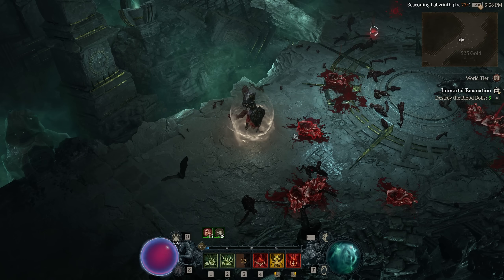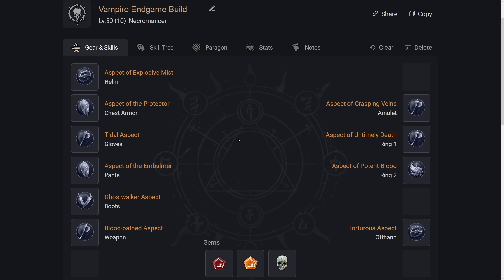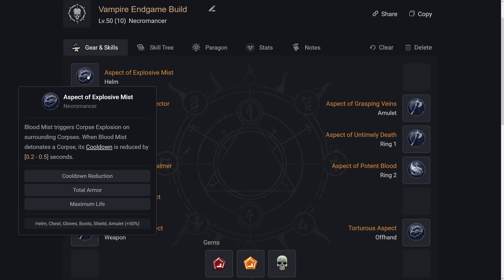Now let's move into a discussion about gear — I think it's easier to cover Aspects and Gear Affixes together. For the Helmet, we want the Aspect of Explosive Mist, which allows our Blood Mist to trigger Corpse Explosion. The cooldown reduction portion is a nice-to-have; get as max a roll as you can, but the big thing is it blows up those Corpses for us. For affixes, we want Cooldown Reduction, Total Armor, and Max Life — the Cooldown Reduction is primarily for Corpse Tendrils and Blood Wave.